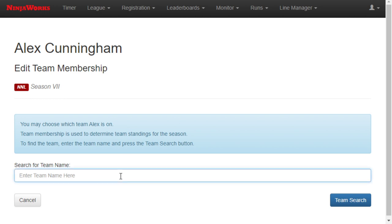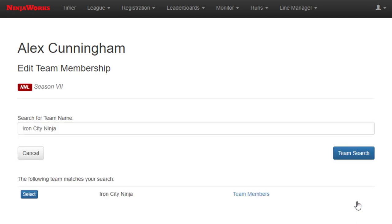I'm going to search my home facility, which is Iron City Ninja. Search, and you see right here that we have a team. I can select the team.